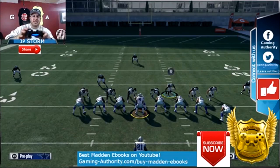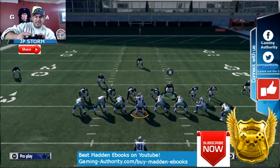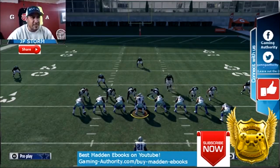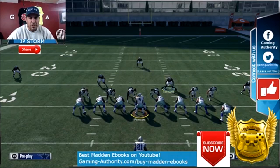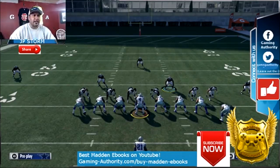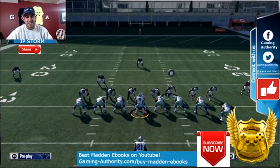Now the technique part: you're going to take the right stick and just keep pressing it down until they snap the ball, because this is a QB spy. When he's on a spy — when anybody is on a spy — if you want to send them toward the quarterback, you hit the right stick down and click it. In essence, we're going to do that and get a defensive end nano blitz.